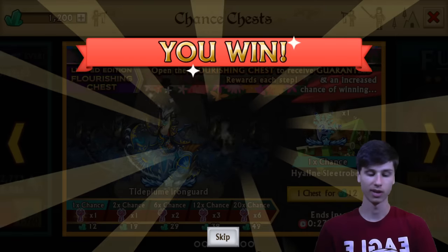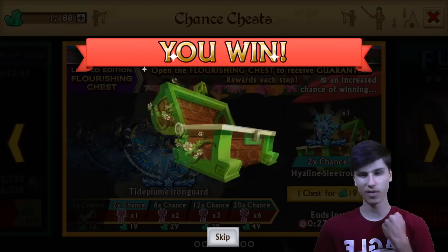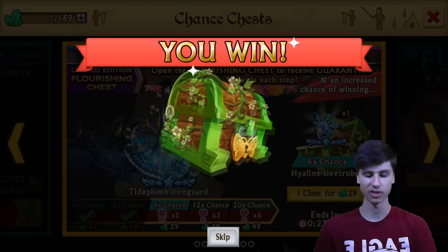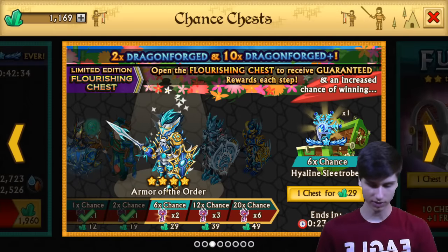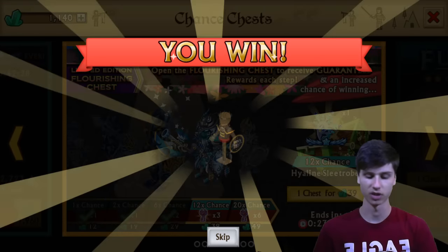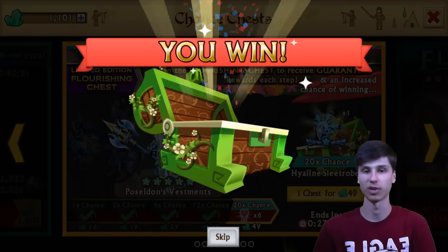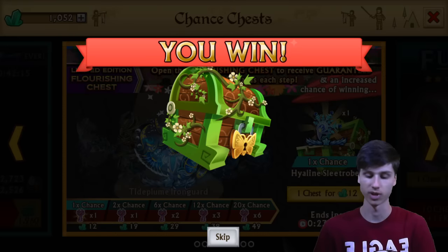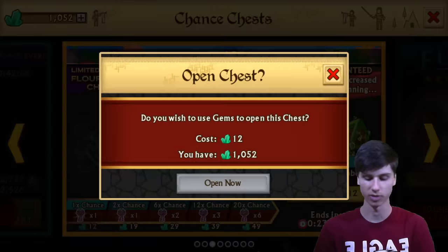We got a plus version — yes! But it's a plus version of a really, really crappy armor. That's like a kick in the face, you know, when you get the worst armor you possibly can and it's a plus version. I think that's a three-star — usually you can't get two stars from this limited edition chest. We got a Legendary Plus and an Epic Plus, so now we just need to get a Dragonforge Plus. Oh, lame — just a Legendary. Combustion was a really popular armor as well, because it was one of the better ones.